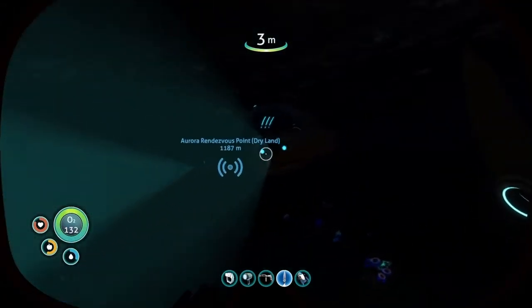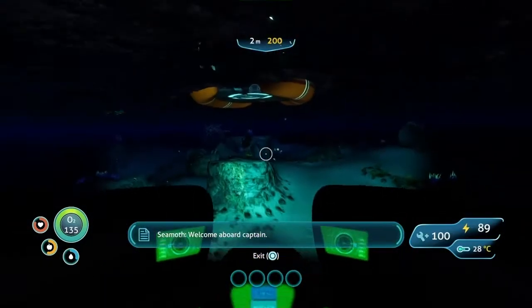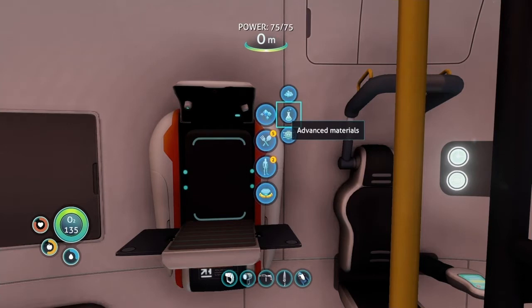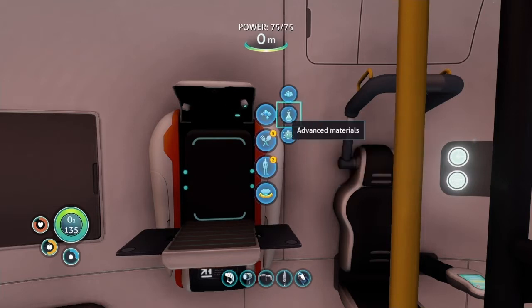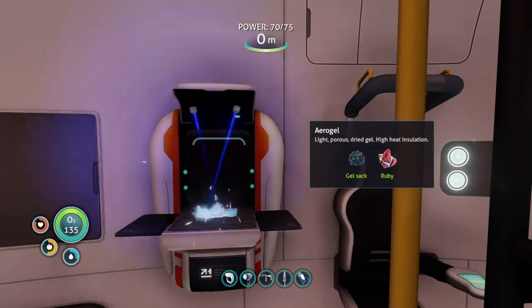I don't know if I can leave the lights on the Seamoth — I don't know if that eats up the battery — so I'm just going to turn it off for now. Last time we did find some new materials: gel sacks and rubies. I'm pretty sure these are important because there's a whole other category of advanced materials, and aerogel is one of them.